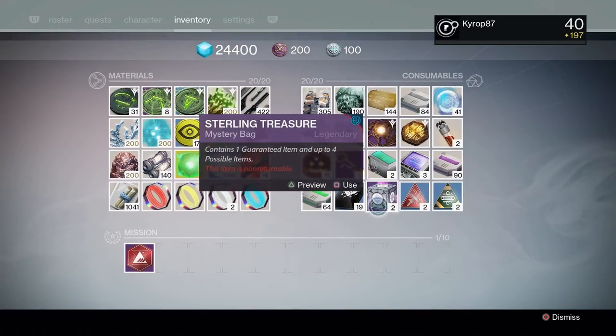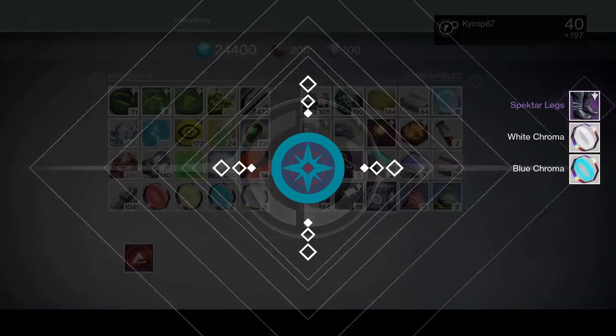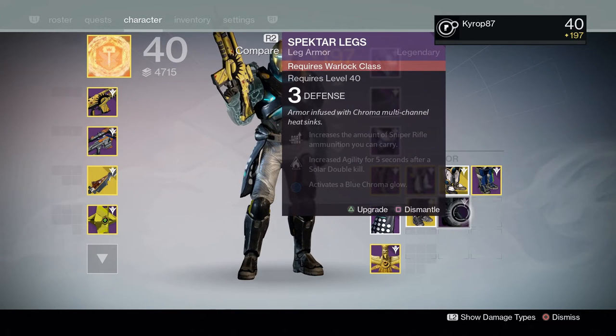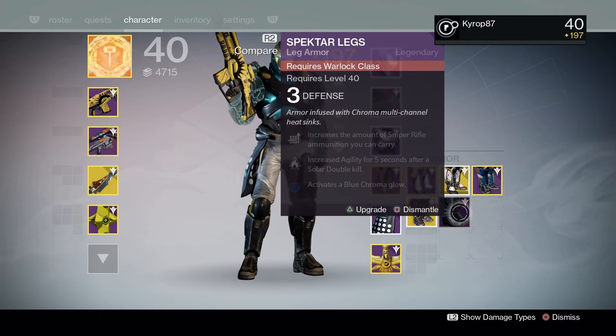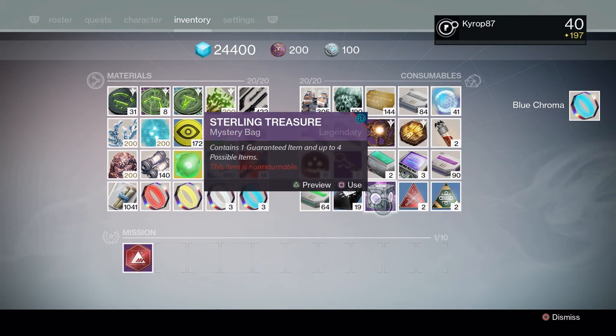Got a couple more. Specter legs with blue chroma and white chroma. Man, I'm getting a lot of chroma. These are for the Warlock — are you kidding me? I don't even have a Warlock. This will be the first dismantle, and this will turn into a chroma key instead of legendary marks. Let's find out which one it is — blue. Actually, that is the color I've been wanting, so I'm glad I'm getting a handful of these.